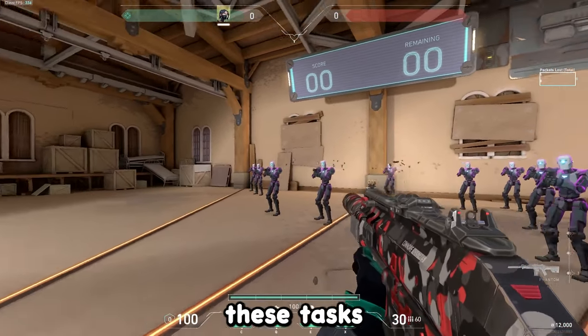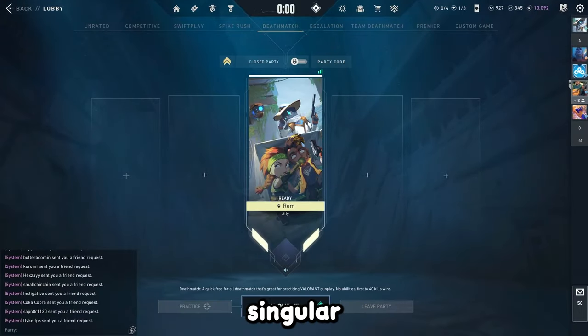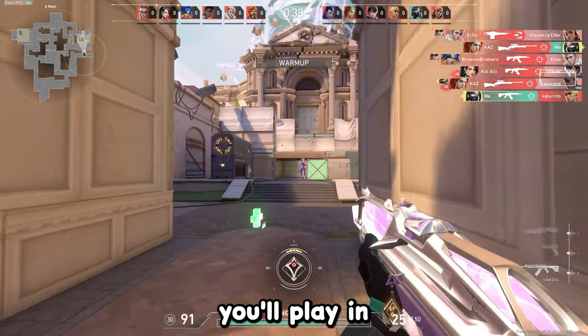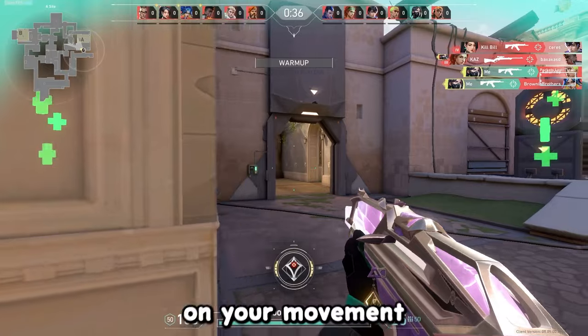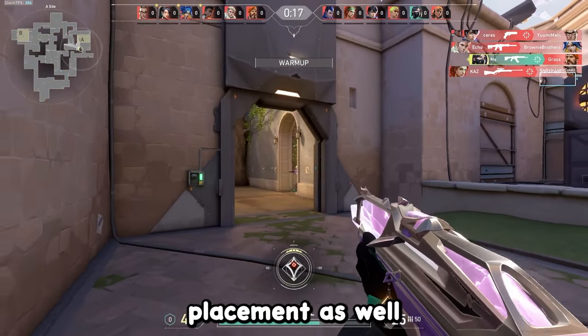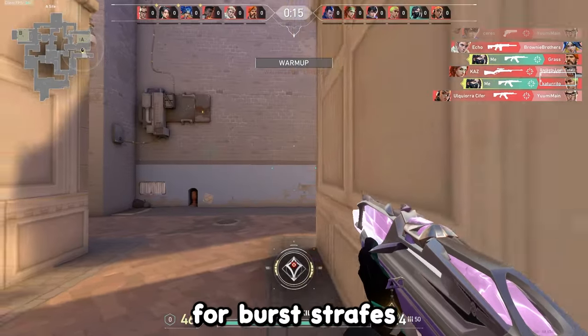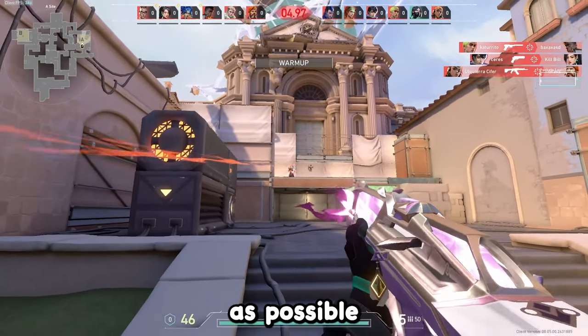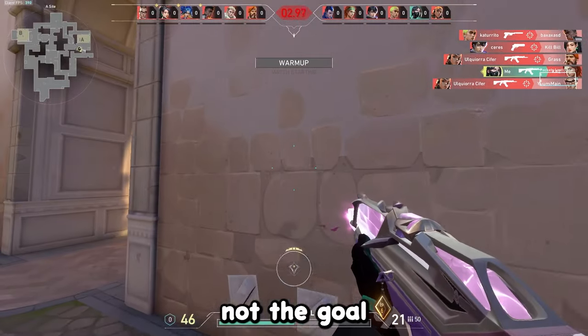After around 5 minutes of each of these tasks, hop into a singular deathmatch — not a team deathmatch. Since deathmatches are on the same maps you'll play in comp, you'll be able to focus on your movement, raw aim, and crosshair placement. When in the deathmatch, try to only go for burst strafes and taps while being as accurate as possible. Remember, winning is not the goal — improving is.